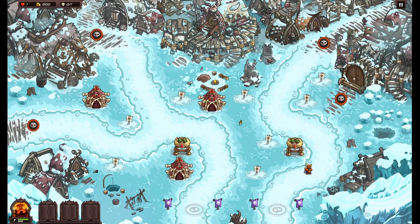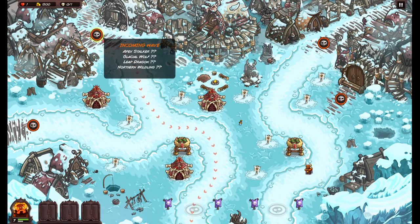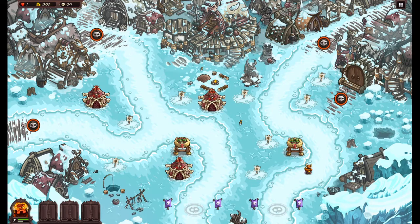Mostly we want magic on this side — that's just the wildlings. And mostly we want physical on this side.